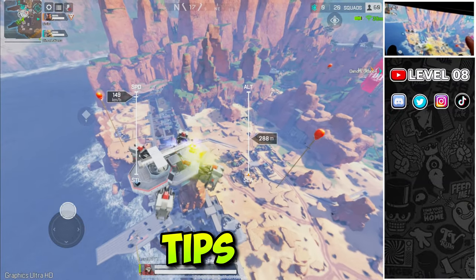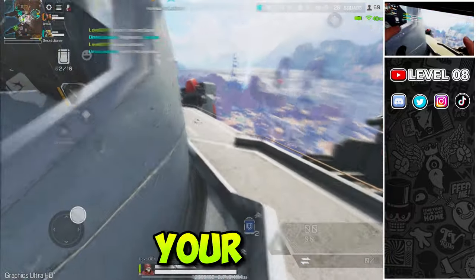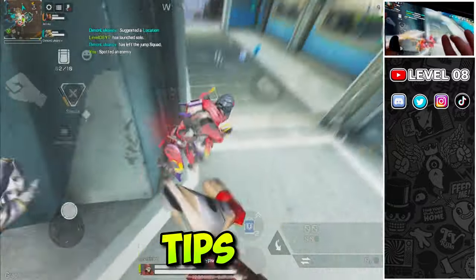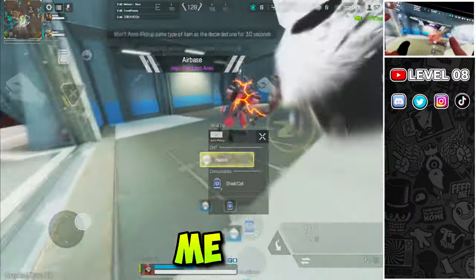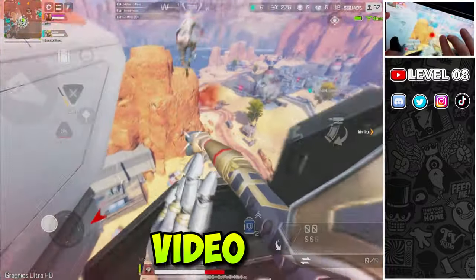This is the Apex Legends Mobile Tips & Tricks Encyclopedia, a collection of 100 tips and tricks to take your skills to the next level. There is something for everyone including best settings, movement tips, beginner tips, and some exclusive super insane pro tips that I'm 100% sure you were unaware of. It took me so many days to finish this video and the best reward for me will be if you could show your appreciation by liking the video.